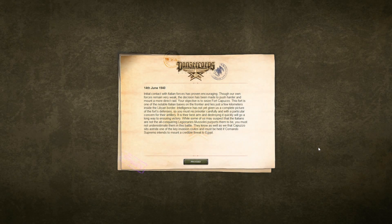Initial contact with Italian forces has proven encouraging. Though our own forces remain very weak, the decision has been made to push harder and mount a more direct raid. Your objective is to seize Fort Capuzzo. This fort is one of the notable Italian bases on the frontier and lies just a few kilometers inside the Libyan border. Intelligence has not yet given us a complete picture of the fort's defenses, so you must reconnoiter carefully and with a particular concern for their artillery. It is their best arm and destroying it quickly will go a long way to ensuring victory. While some of us may suspect that the Italians are not the all-conquering legionnaires Mussolini purports them to be, you must not underestimate them in this battle. They know as well as we that Capuzzo sits astride one of the key invasion routes and must be held if Commando Supremo intends to mount a credible threat to Egypt.